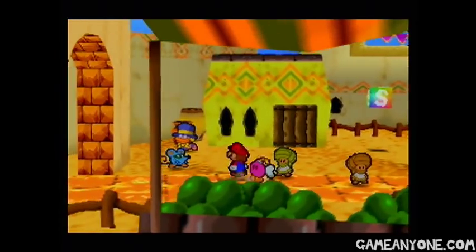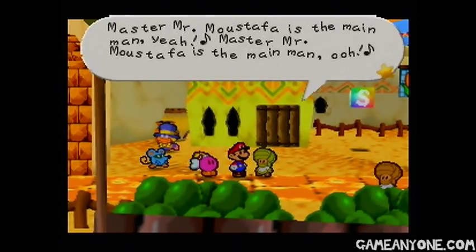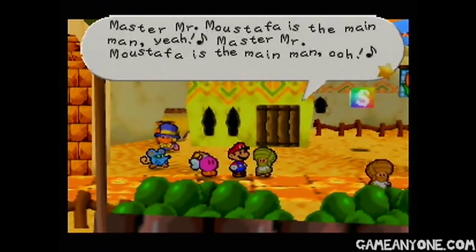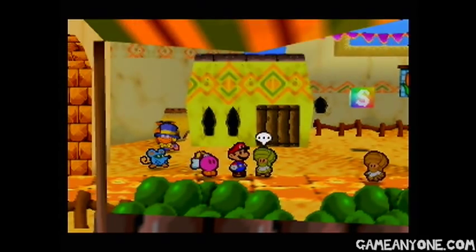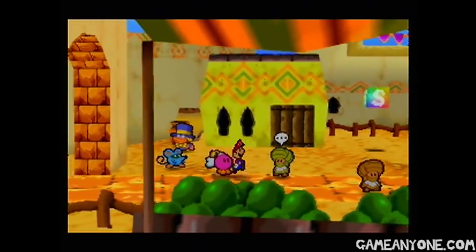This is Dry Dry Outpost. It's a pretty cool place. Master Mustafa is the main man. Where's the man? No one knows. He stays hidden from his foes. Okay, you're kind of weird. Why are you singing?